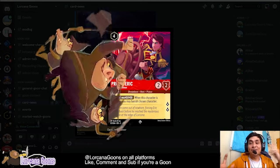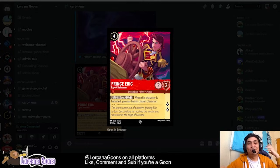Welcome back to the Lurkana Goons channel. My name is Kevin and you're watching the Friday Market Watch. We do these every Friday and Monday — we go over card prices and Lurkana news. Today I'm joined by Zach Stone, who right when we were about to film let me know that a bunch of new cards got revealed.